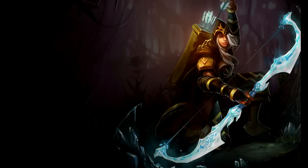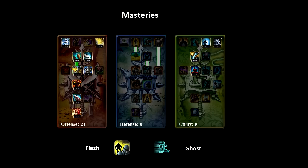I'm going to start out with showing you my Masteries and my Summoner skills. Masteries are pretty standard. You want to get all the offense you can with Ash, a bit of utility for defensive capabilities. You've got Flash and you've got Ghost. Flash is really important to Ash — it'll let you escape so many times, let you catch up to people.